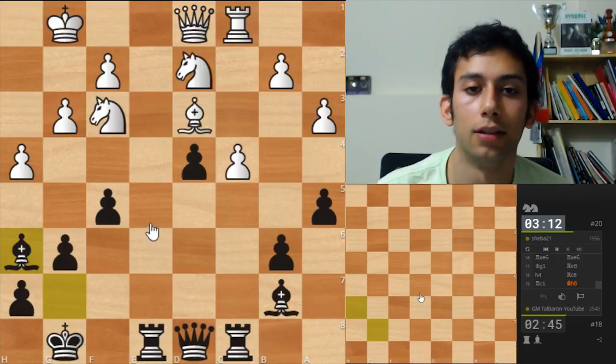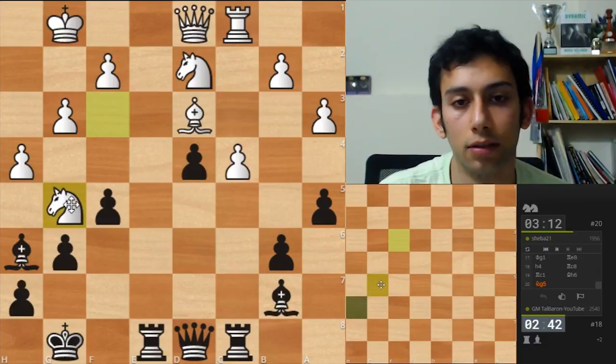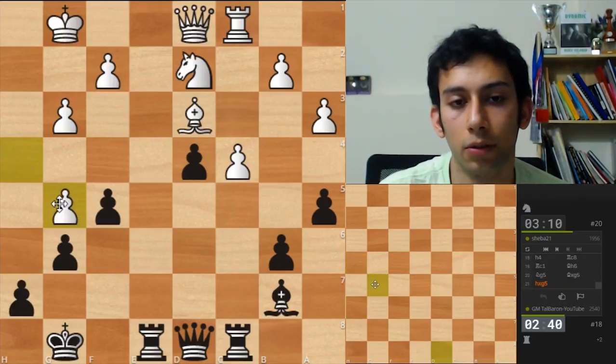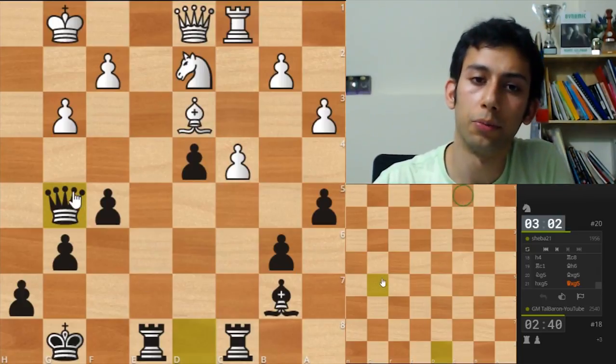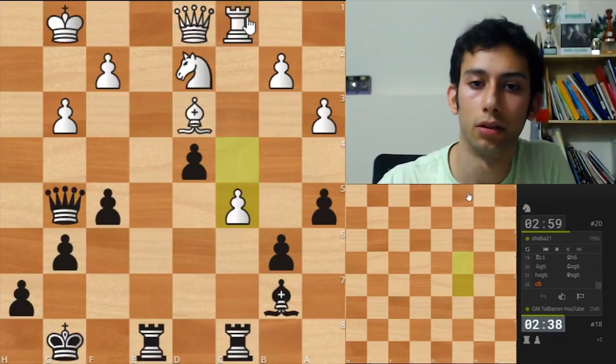Oh my god. Knight g5 — okay, let's take it. If he takes, I take with the queen. Feeling good so far. I think his bishop is not on c1 because there's a rook there — the bishop was on g5 in the opening and he gave it away. Okay, c5 — I think he has no threats.